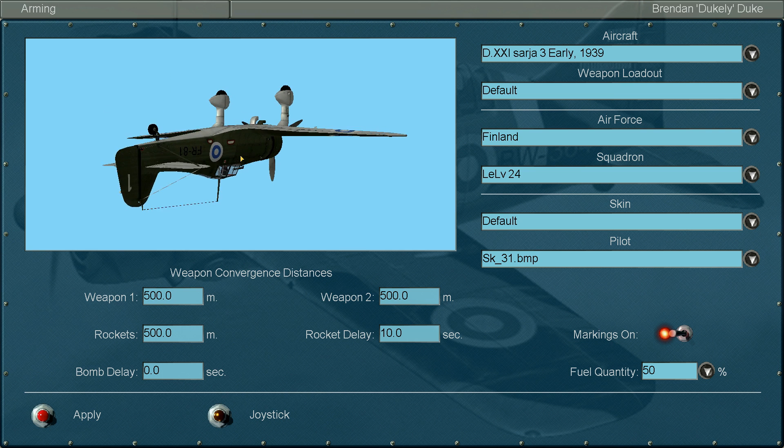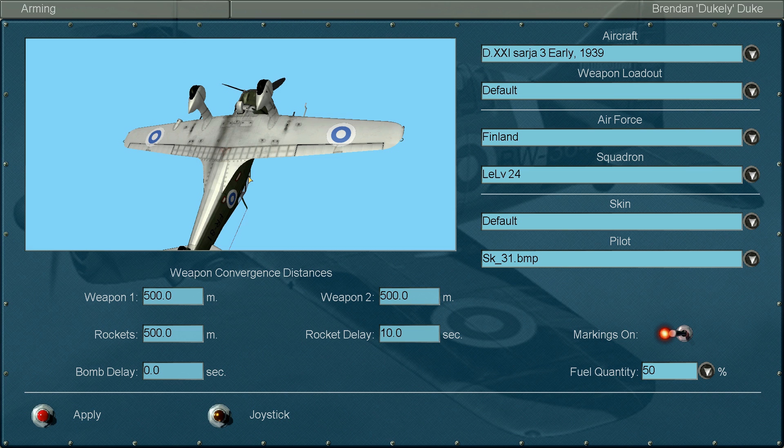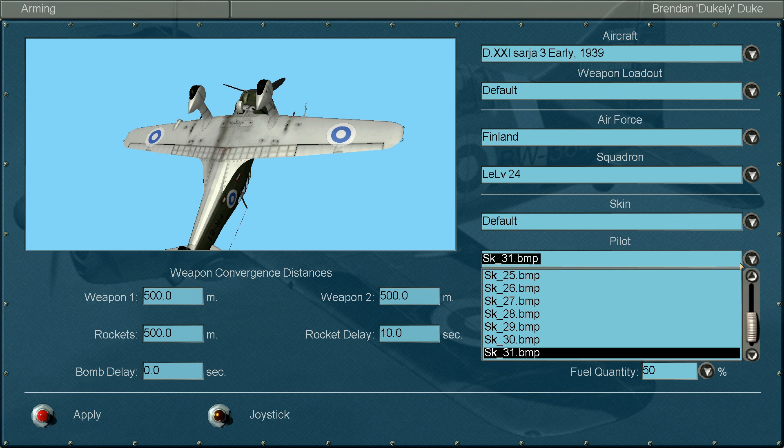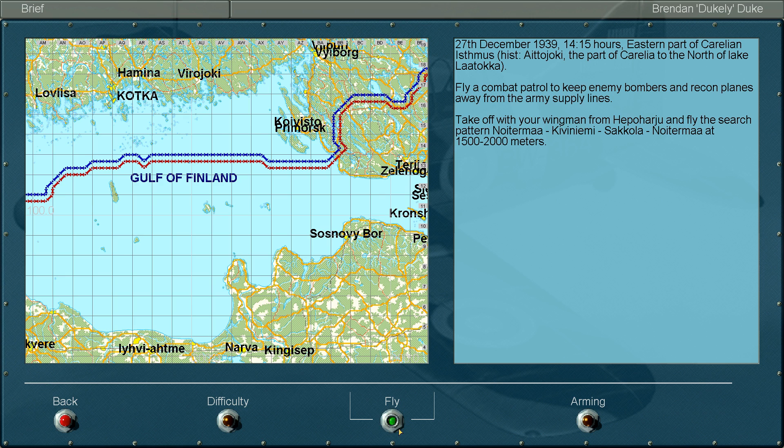It doesn't have retractable landing gear — that's interesting. It is a Fokker, so it must be outstanding. You can choose a weapon loadout, though we don't really have a choice since we are Finland. You can choose different skins — you could probably add more. You can choose how your pilot looks and everything. Anyway, we're done with that. We're gonna say fly.